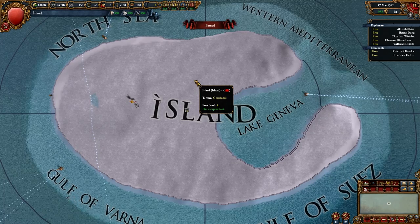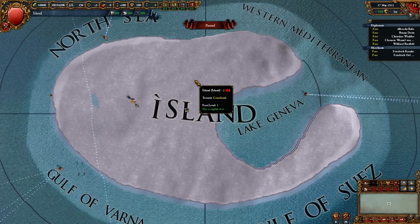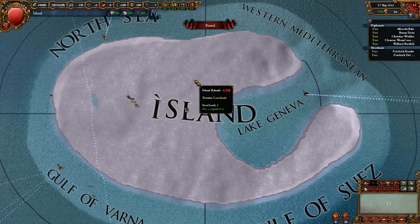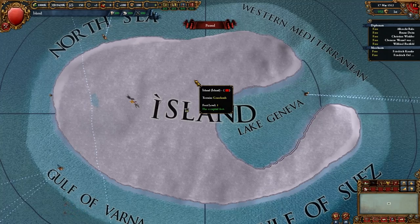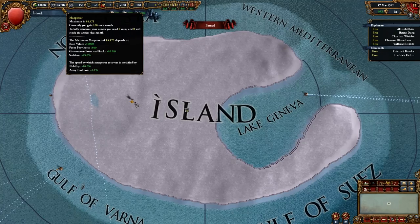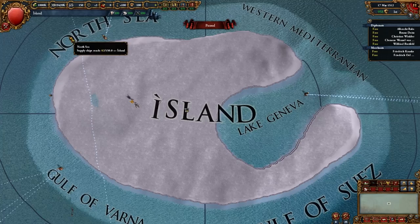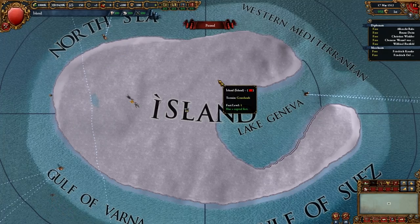Hello everyone and welcome back to part four of my Europa Universalis One Province Map Let's Play. We are starting about where we left off, maybe a couple years later, but I want to call your attention to a couple things that have changed. In the top left corner you'll see we have a million dollars, and a little to the right of that you'll see we have a million thousand manpower, which should give us about enough strength to do any war declarations we want to do.